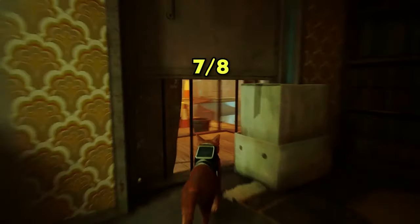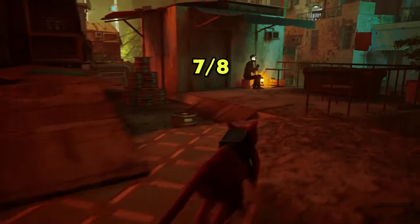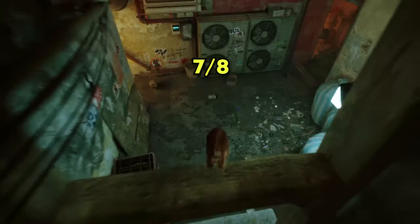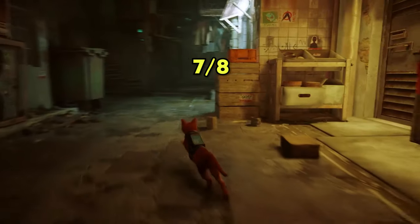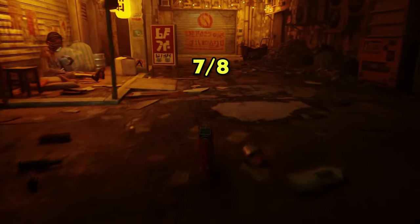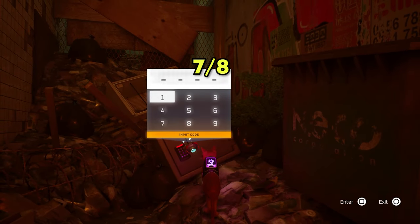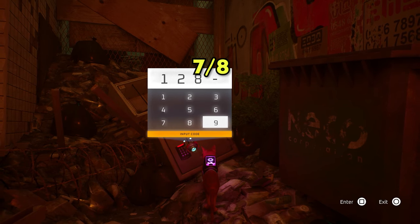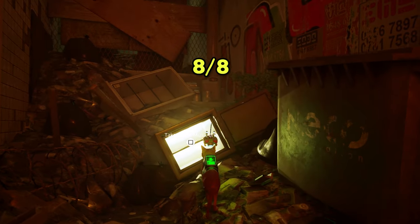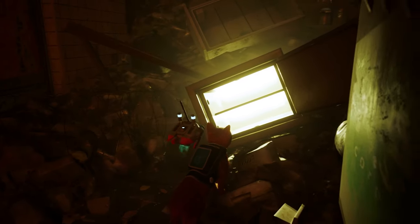Now that you have the seventh music sheet, you should only be missing the last one. The eighth music sheet can be found inside a safe very close to the musician. The obstacle is the safe, but the code is 1-2-8-3. Good job — you have now collected all eight out of eight music sheets. I hope this video was helpful, thanks for watching, see you in the next one!